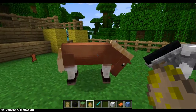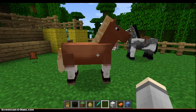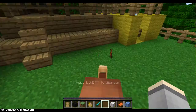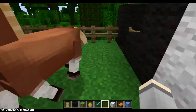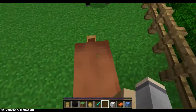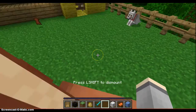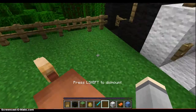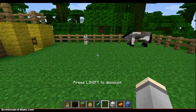What you wanna do is make sure there's an empty box selected — just your hand. Click on that one and then right-click him, and then you gotta ride him until hearts pop up, which means you've tamed him and he's okay with you — you two are cool together. This may take a while, but eventually you will be able to. And as it keeps saying, L-shift to dismount — that means you have to press the left shift button and then you'll get off of him.